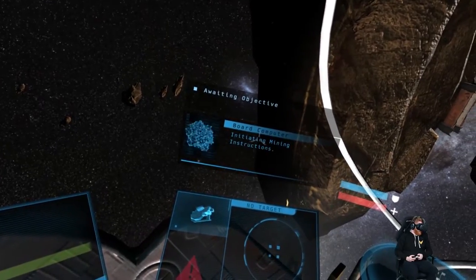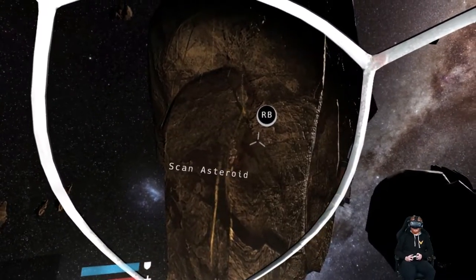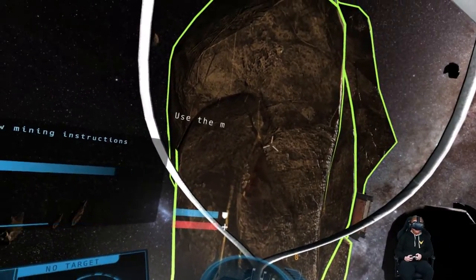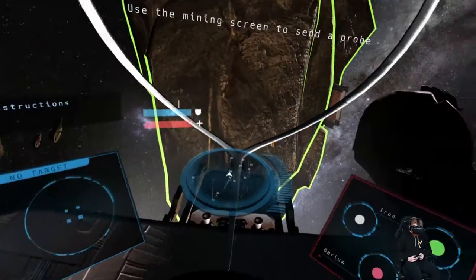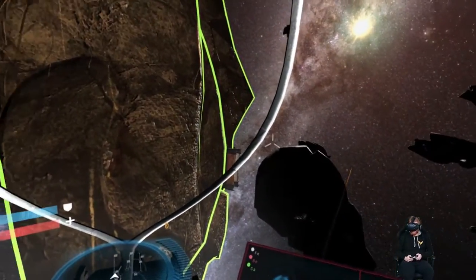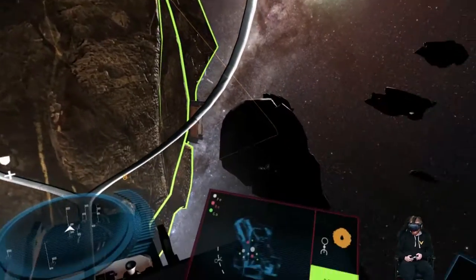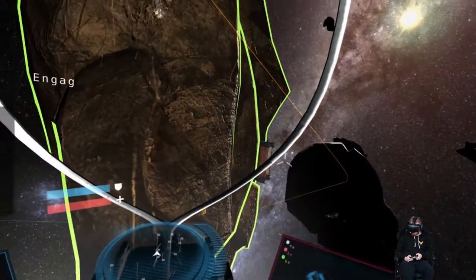Initiating mining instructions. Step 1: scan asteroid. Found some minerals. Step 2: send probe. Use the mining screen to send a probe. Displaying probe orbit on mining screen. Those little circles are the mineral pockets — it's pretty cool, this orbiting. Step 3: engage probe drill when above mineral pockets. Got it.